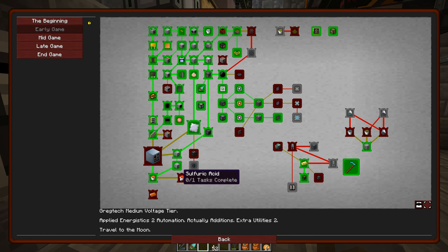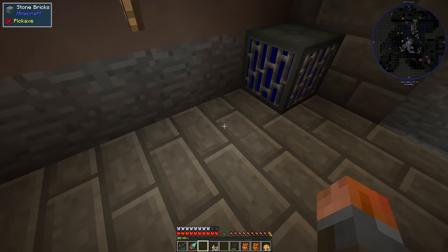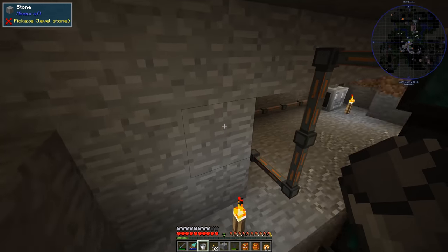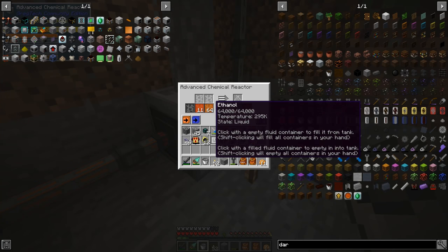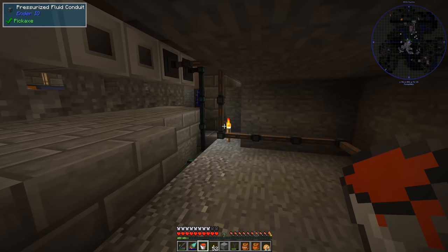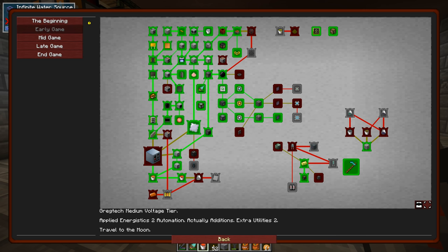Lots of quests being done over here — sulfuric acid bucket. I'm going to just have an ethanol bath over here. It might even evaporate if it's modeled accurately. Regardless, we have sulfuric acid. Let's just grab that. I was going to say, did it actually dissolve the bucket? Hopefully not. We've done that one as well.